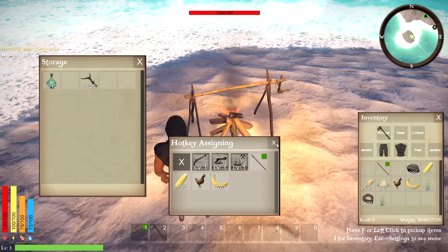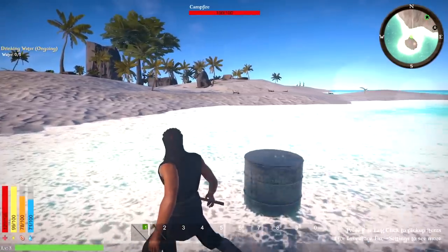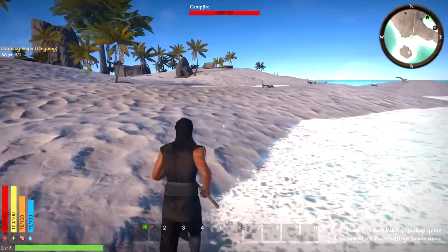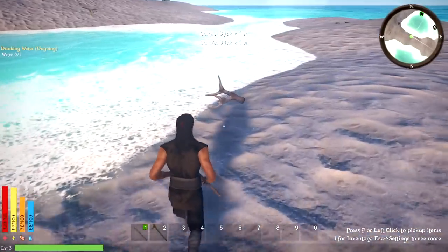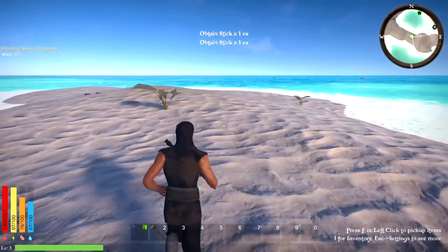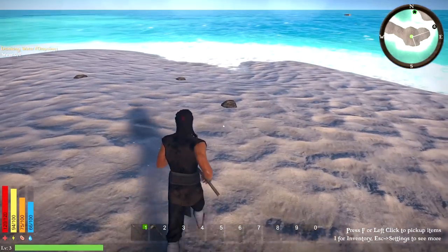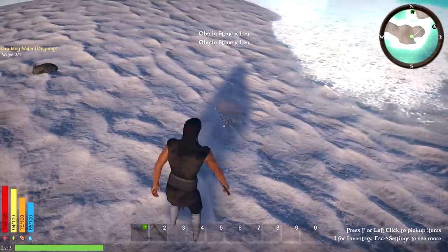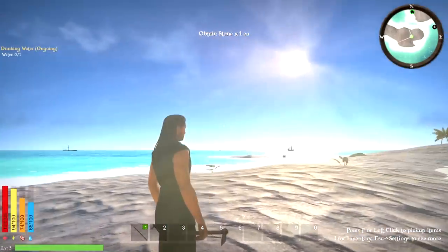We need to craft ourselves a stone and wait for the water to be ready. The sticks are back — that solves our little dilemma. The game looks like a lot of fun — I can't wait to go sail out there. There's so much to see. There is a mini-map on the top right, and there are other islands throughout the whole area.